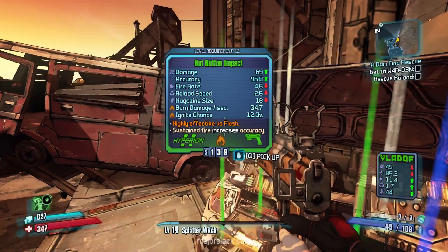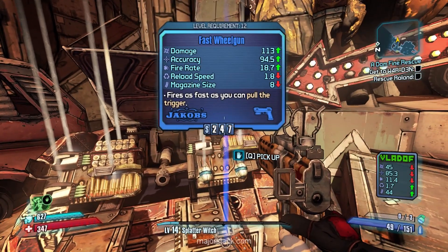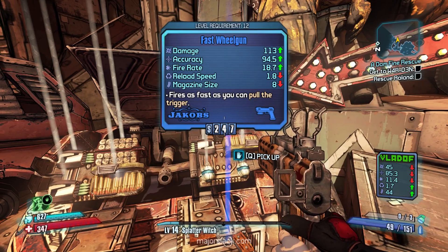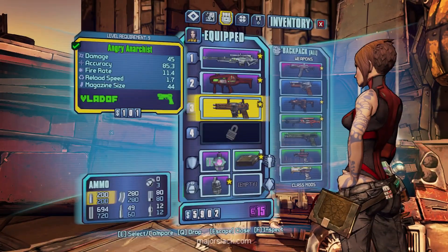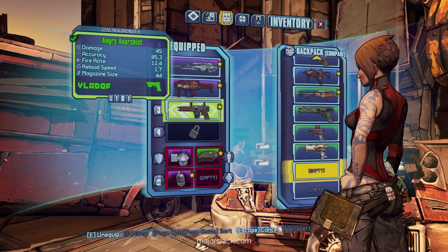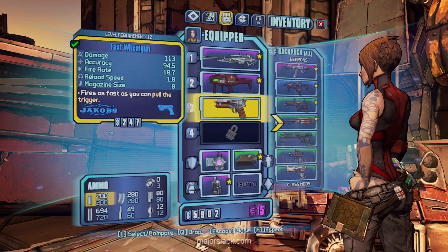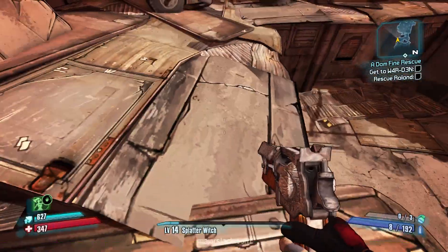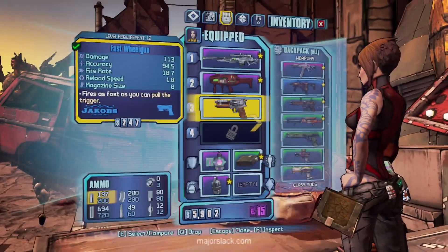It looks like a pistol chest — bandit pistol, not really interested; Dahl pistol, not really interested; and a blue Jakobs with a really fast reload speed. If it has some kind of iron sight or scope I might be interested, but it's got a really crappy iron sight. Nope, that's gonna go.